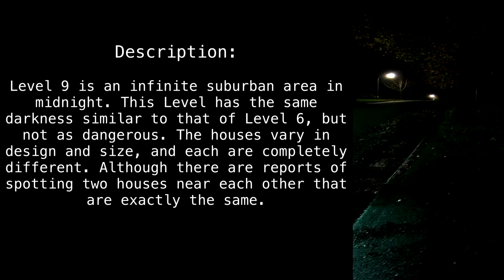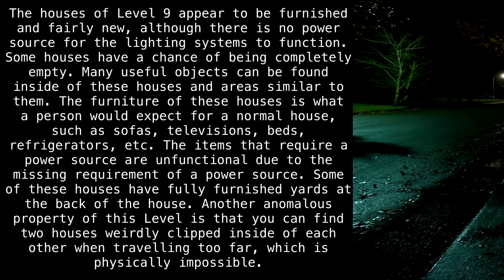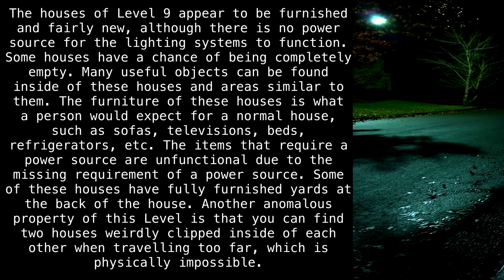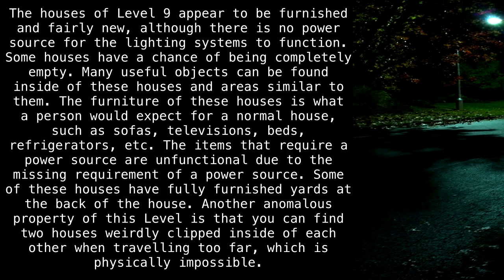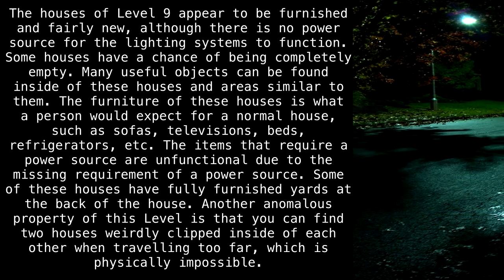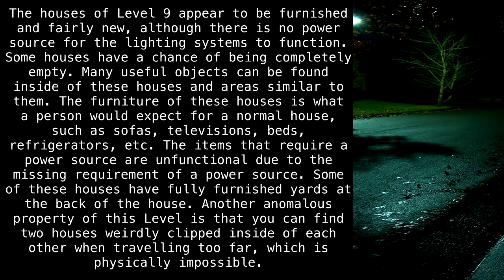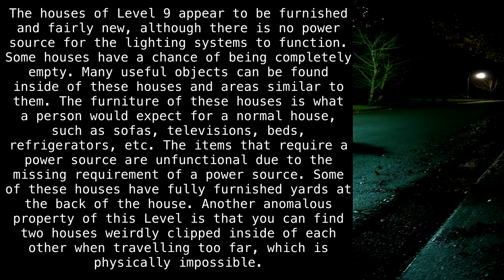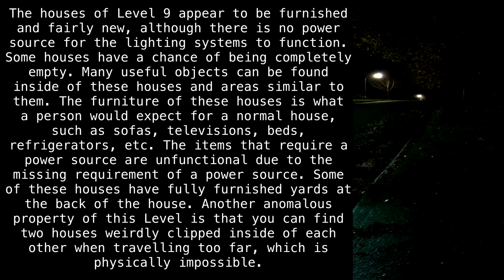Although there are reports of spotting two houses near each other that are exactly the same. The houses of Level 9 appear to be furnished and fairly new, although there is no power source for the lighting systems to function. Some houses have a chance of being completely empty. Many useful objects can be found inside of these houses and areas similar to them. The furniture is what a person would expect for a normal house, such as sofas, televisions, beds, refrigerators, etc. The items that require a power source are non-functional, due to the missing requirement of a power source.